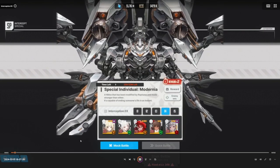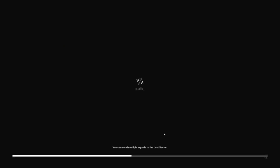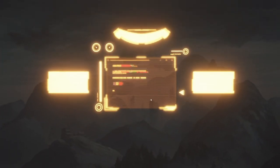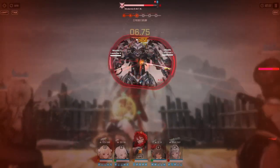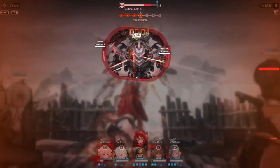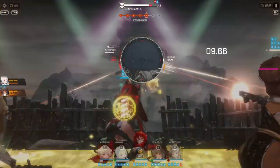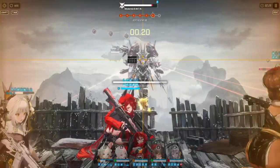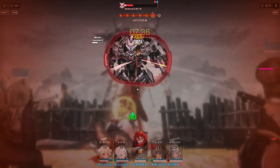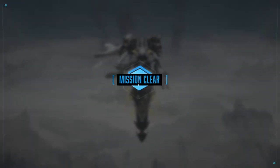Now we go into Modernia — she's an iron element rapture weak against wind. There's a specific timing where you skip her intro animation when she starts closing the cockpit — that allows your characters to auto-target the core part first. You want to destroy the core first because it stops her AOE: her AOE does two hits, destroys your cover, and stuns everyone on the team. Also, don't destroy her rocket launcher parts because that resets her core.